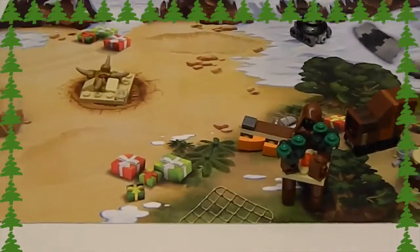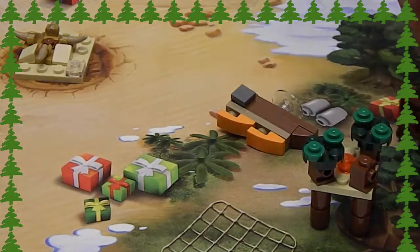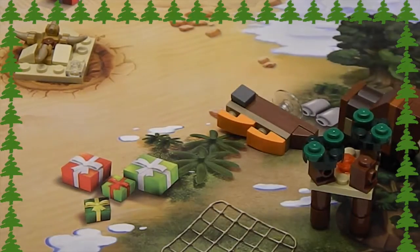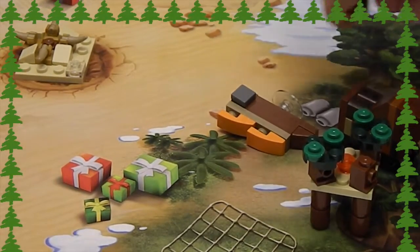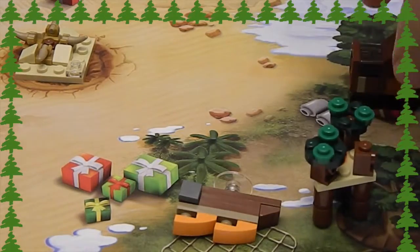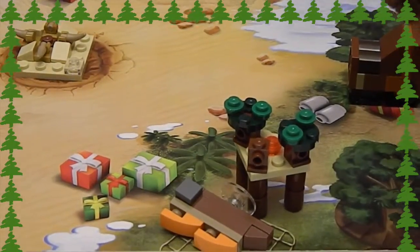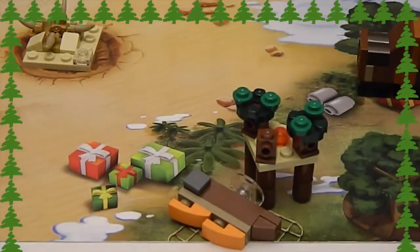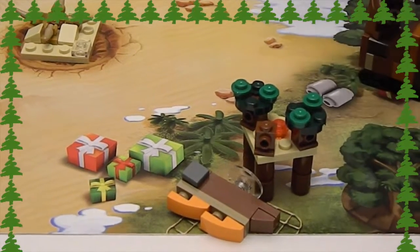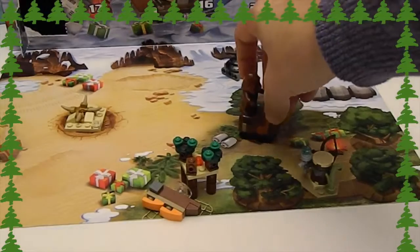He finds an awesome net and pulls Jabba the Hutt's ship over. After he loses his hat, he decides he's going to pull Jabba the Hutt's ship onto his sand crawler and hide it under that net, and push this awesome thing of bushes and sticks in front of it. So now it is hidden, so he can come back and claim his treasure because he's afraid someone is watching.